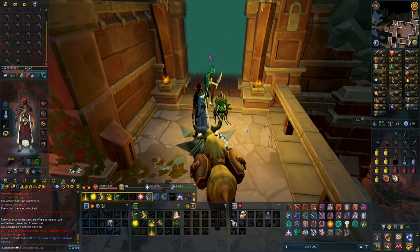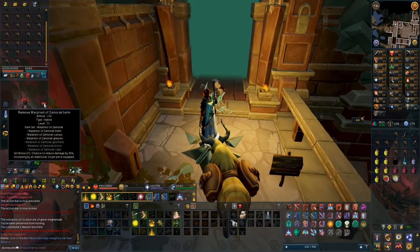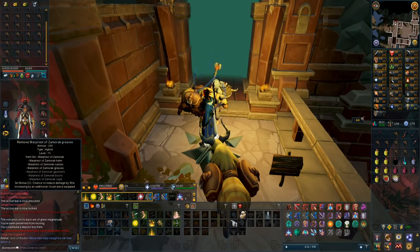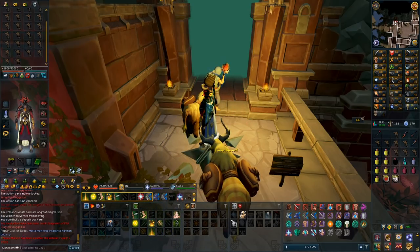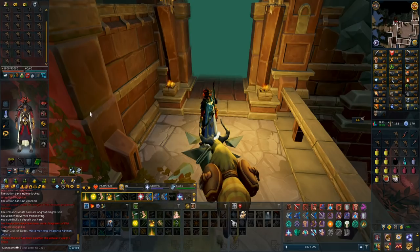I'm going to try it out on my main account. I'm going to be using the Warpriest Hybrid Gear with the Helm, Chest, and Legs, because that's all you need to get the 3-set bonus for a chance at 90% damage reduction. As well as my Hybrid Death Touch Bracelet, Ring, and Amulet of Souls.